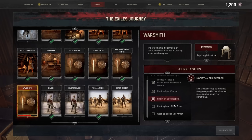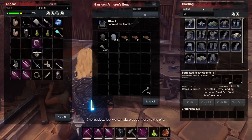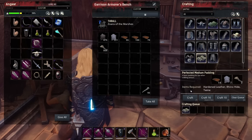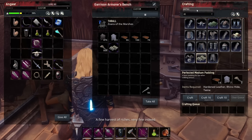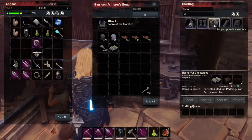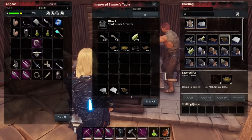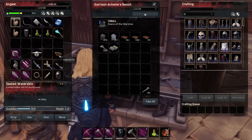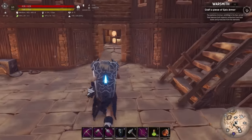The next step — don't know why this is in the blacksmith journey, but — craft a piece of epic armor. So now we have to make another piece of epic armor. This time we'll make one for ourselves: medium armor. We'll need a perfected medium padding. Let's make an epic version of the hyena armor we're currently wearing. There is the hyena chest — it needs layered fur, which is made with fur and alchemical base.